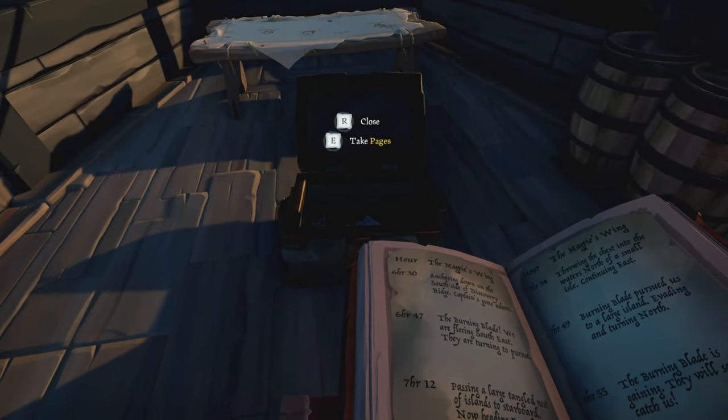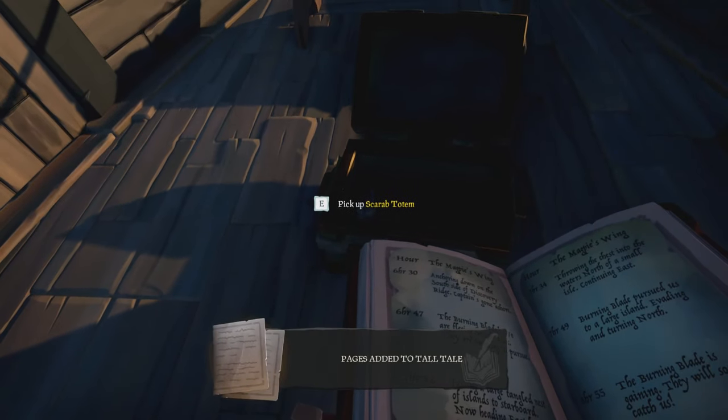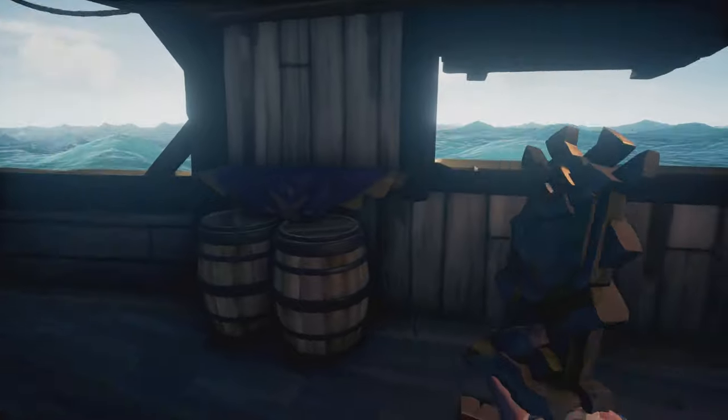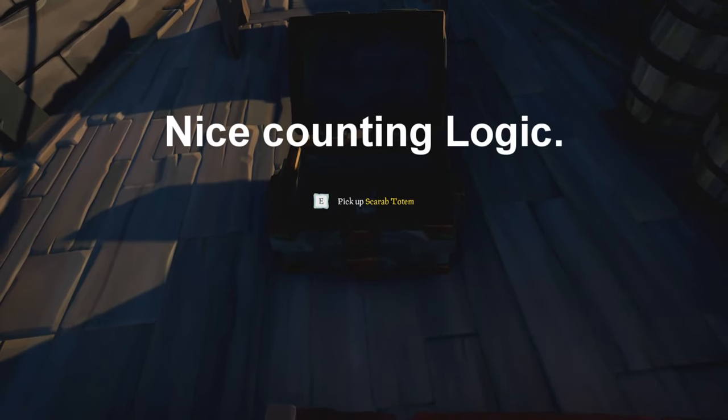Once you open your chest you will get some pages and a totem. This totem also changes on a player-to-player basis. As you can see, we have a scarab totem here. The scarab totem is going to take us to Crook's Hollow. However, there are five other totems: you can get the boar totem, crab totem, moon totem, scarab totem, snake totem, and shark totem.